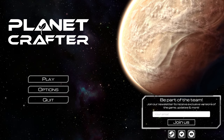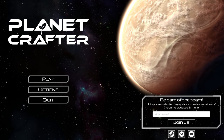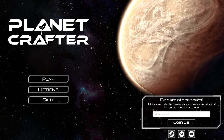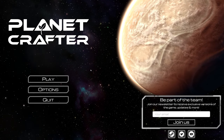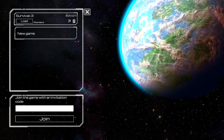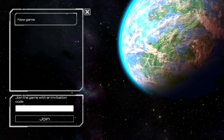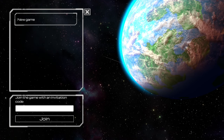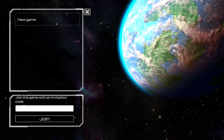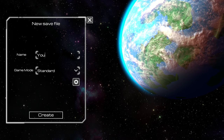So without further ado — and feel free to leave an emoji or a comment down below, or do nothing at all, that's totally fine too — let's go ahead and jump into Planet Crafter. We're going to pick a new game. I'm going to delete my old survival save. That way I don't have any reason to start back. You can see my planet was green — well, no longer, we destroyed it. So let's go ahead and jump into a new game.